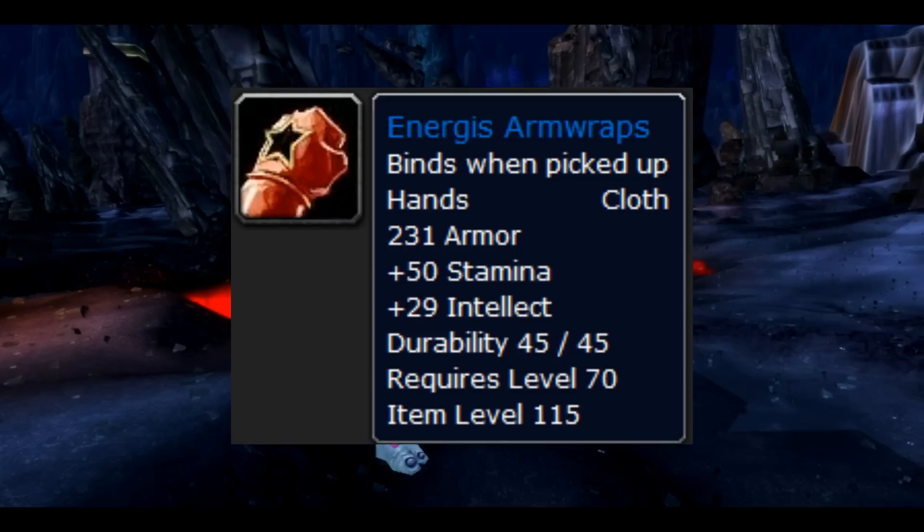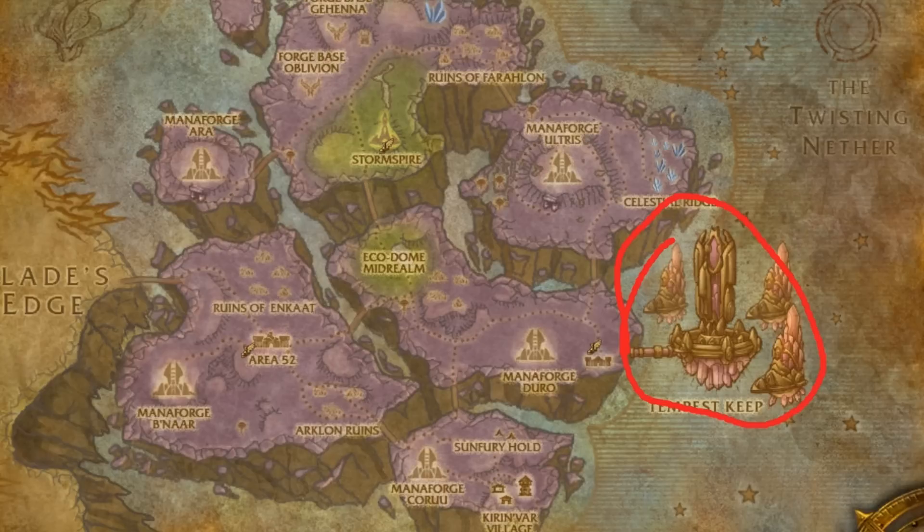The gloves are the Energis Armwraps. They drop from High Botanist Freywinn in normal and heroic Botanica and they've got a 19% drop rate.